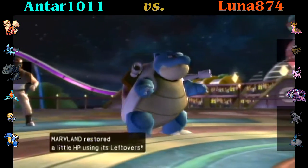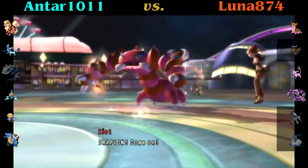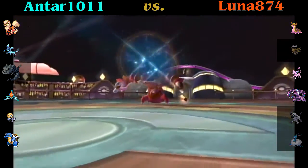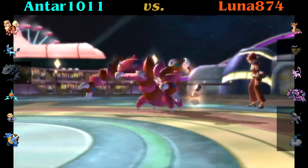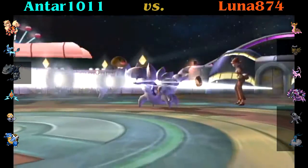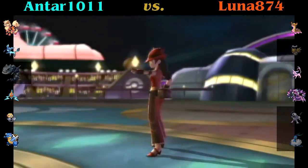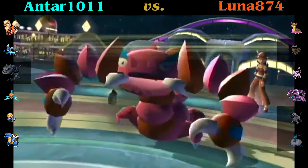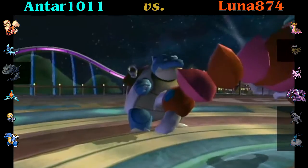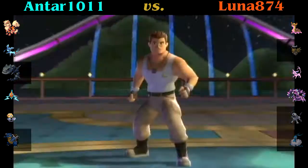Now it is going to be Drapion. I really should have used Rest here if I was going to — this would have been a perfect time. Instead I just went for the Ice Beam, which would have been stupid if he carried Sucker Punch. The great thing about Sleep Talk is it doesn't count as an attacking move, so Sucker Punch doesn't work with it. Anyway, Blastoise gets taken out with a plus-two Cross Poison. That's really not great.